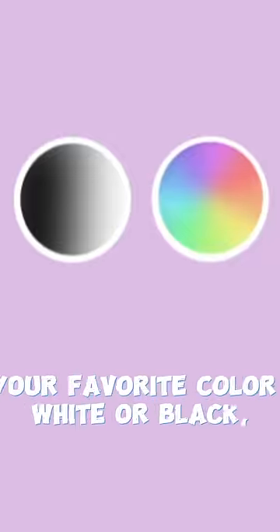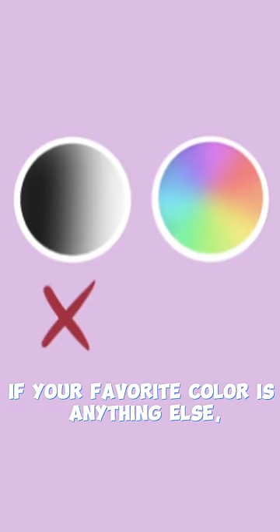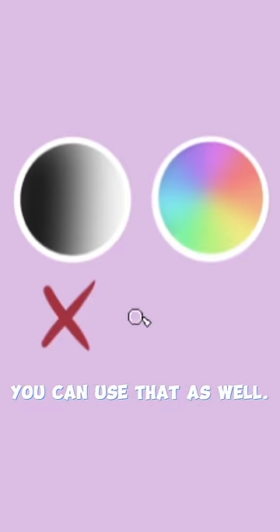Make your own weird core OC. If your favorite color is white or black, you get them as your skin color. If your favorite color is anything else, you can use that as well.